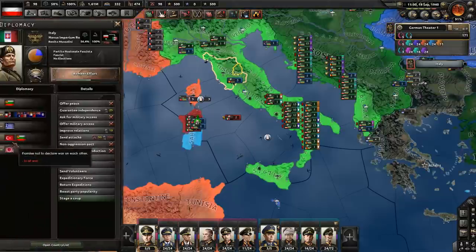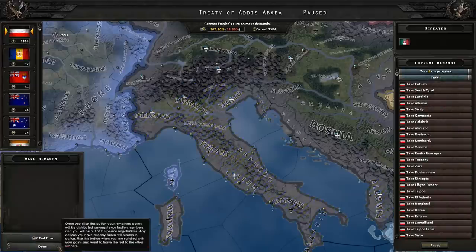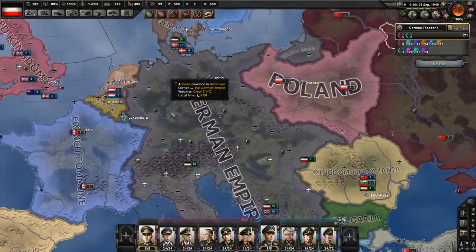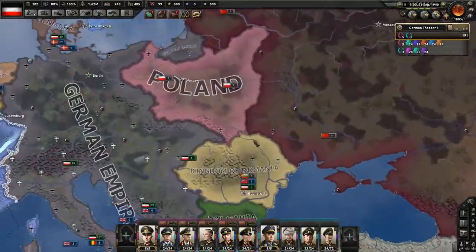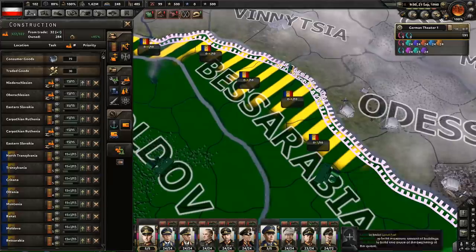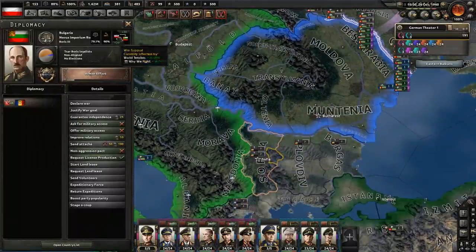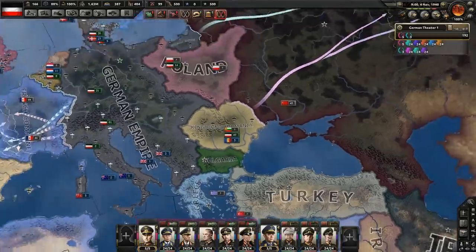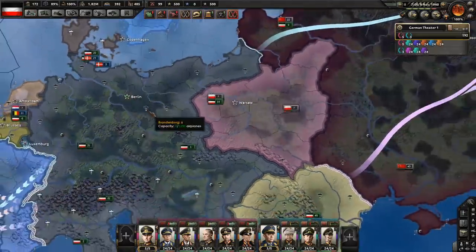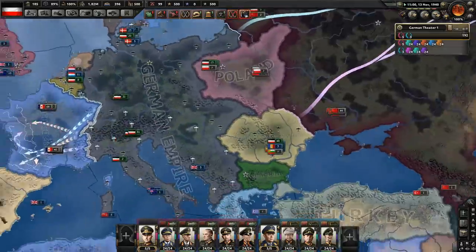Do we want Italy as a puppet or annexed? They have one ship — I think I'll annex them. Goodbye Italy. The Soviets are doing claims on Poland — that could be in my best interest. Luxembourg and Denmark have joined the Allies. Since France is in the Comintern we have to prepare to fight the Russians. I could just fortify the borders and sit there until France is done. Level six forts everywhere should do the trick. Bulgaria is justifying on Romania — well, that's mighty stupid of them but go ahead. The Soviets have bypassed the Baltics. Danzig for guarantees — Poland accepts. That is a lot of territory we're getting — I will gladly defend Poland. Poland returns Danzig — Gdańsk is Danzig again.